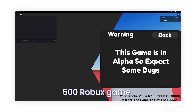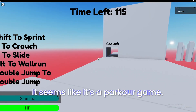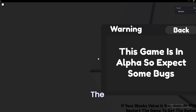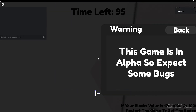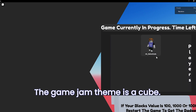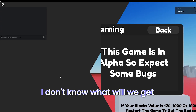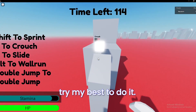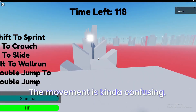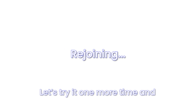Now it's time for the 500 Robux game — the game that won 500 Robux, which is Blockour. I think it's a parkour game, it seems like a parkour game. I died and the bad thing in this game is if I die I have to wait over 100 seconds and then I can respawn. The game jam theme is a cube and I don't know whether this game suits the theme. The movement is kind of confusing — it swings me out to the wrong part. Let's try it one more time and if I can't get through, I will just move on to another game.